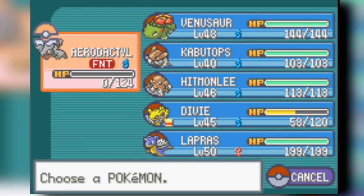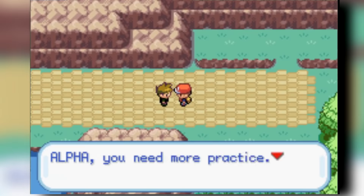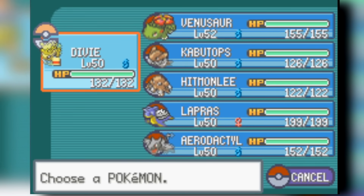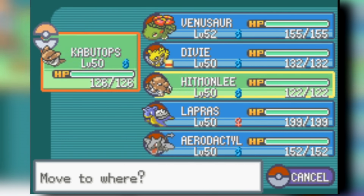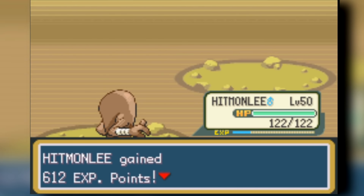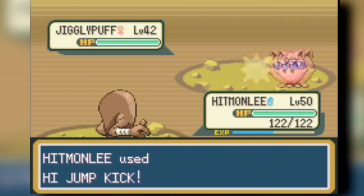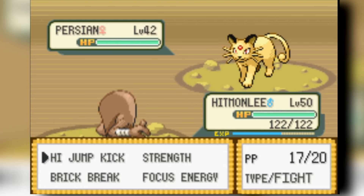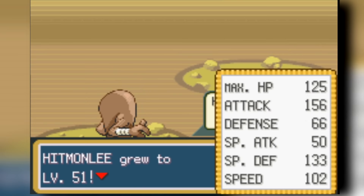Now it's time to head through Victory Road. Our team is pretty stacked — unlike other challenges where it's annoying to fight, I kind of enjoy fighting with this team. We gear up with more moves and coverage, and we're ready to go. We head into the first Elite Four member: Lorelei.